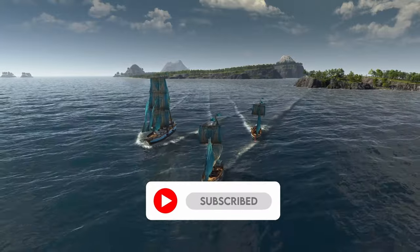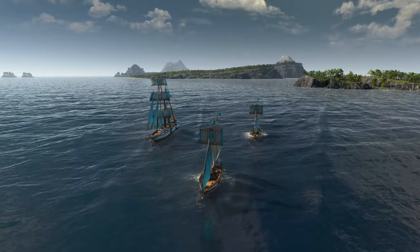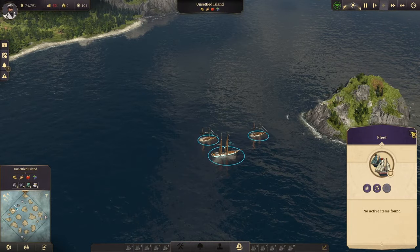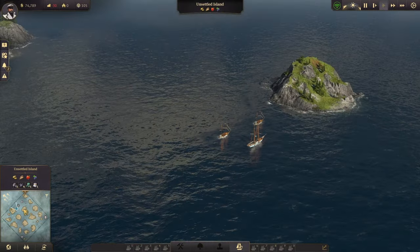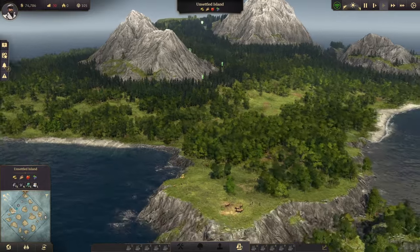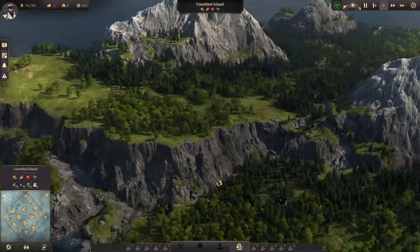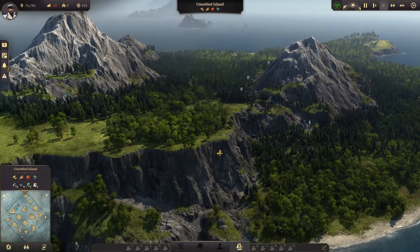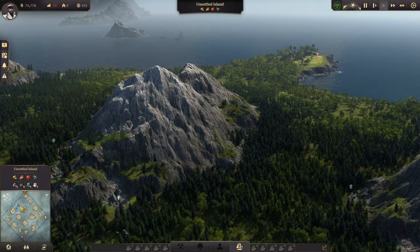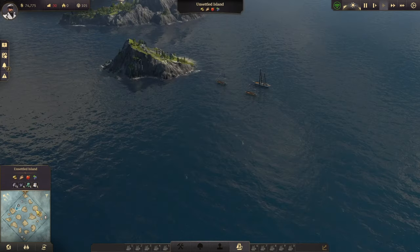I'm going to primarily focus on beauty builds, so I'm taking it at a slow pace — not rushing through everything. I've opened up this map and it's a really nice one. I've scanned a few islands and decided to come to this island here. Since we're doing a beauty build, this island seems like a really nice place for a beautiful city layout, as we've got this massive plateau going up here.